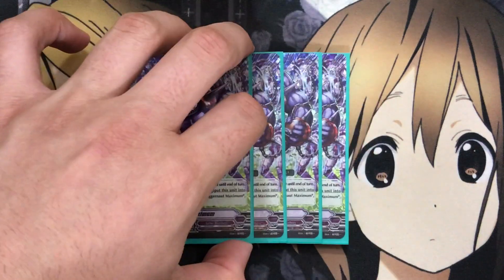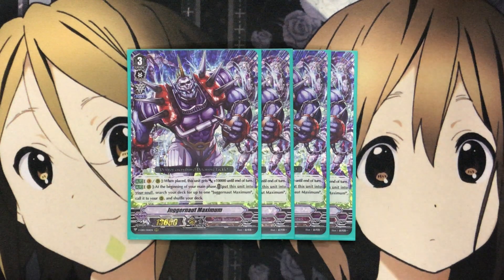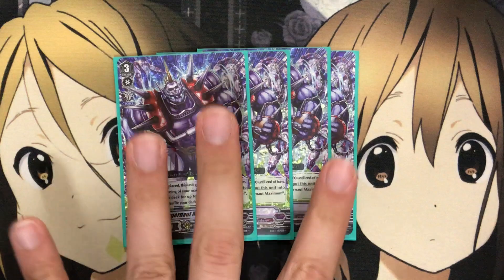For the backup Grade 3, I decided to stick with Juggernaut Maximum. It's not that expensive and definitely helpful — on Vanguard or Rear when placed, this unit gets plus 10,000 until end of turn. On Rear at the beginning of your main phase, put this unit into your Soul, search your deck for up to one Juggernaut Maximum, call it to your Rear, and shuffle your deck. It builds up the soul for your main play. Being a Grade 3 with Imaginary Gift Force also gives the extra bonus of an additional Force Marker when ridden. I max this card out at 4.